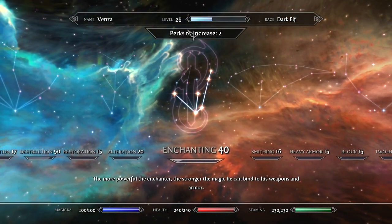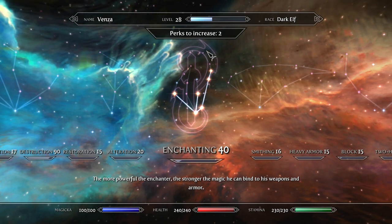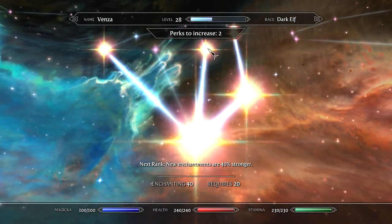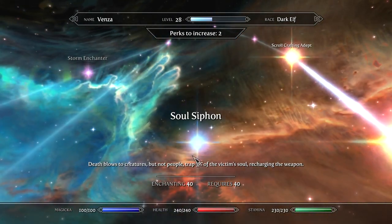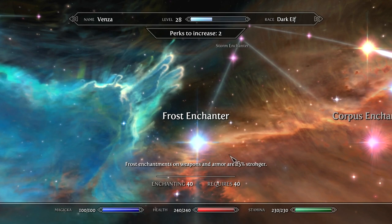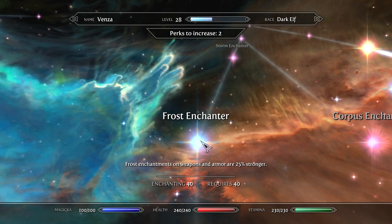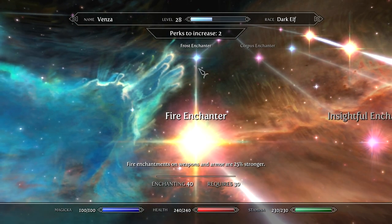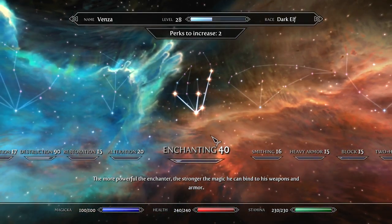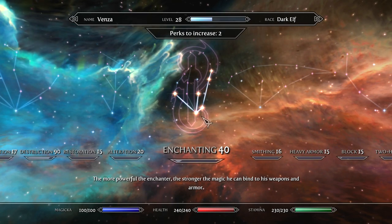That pretty much leaves enchanting. I'm keeping these two perks for the expert and master level perks for crafting scrolls. If we gain any more levels I'll probably put one into Soul Siphon. I did actually test Frost Enchanter and it does not seem to increase the damage output of my Staff of Ice Storms, unfortunately. Otherwise I would probably take both that and Storm Enchanter. Since I'm not planning on actually doing any enchanting for myself, I'm just going to keep those two perks there.